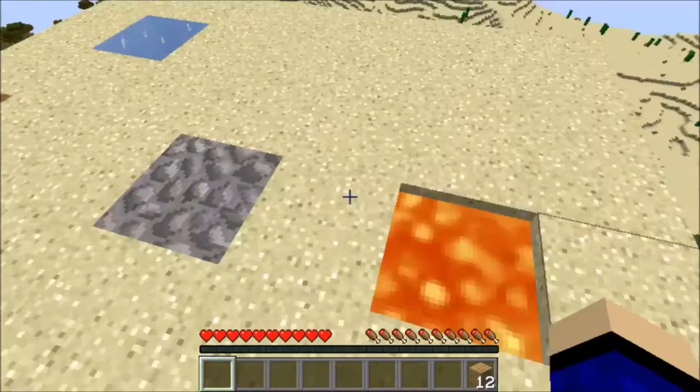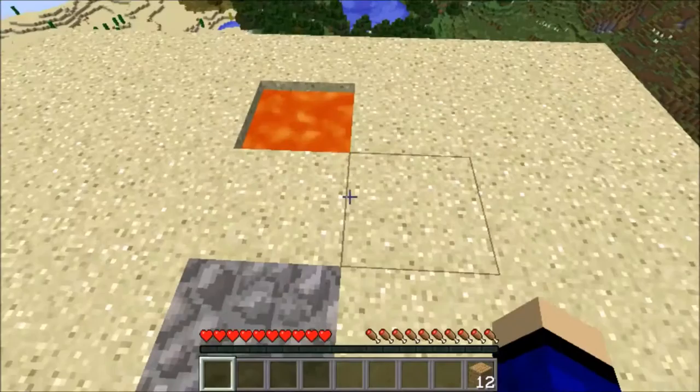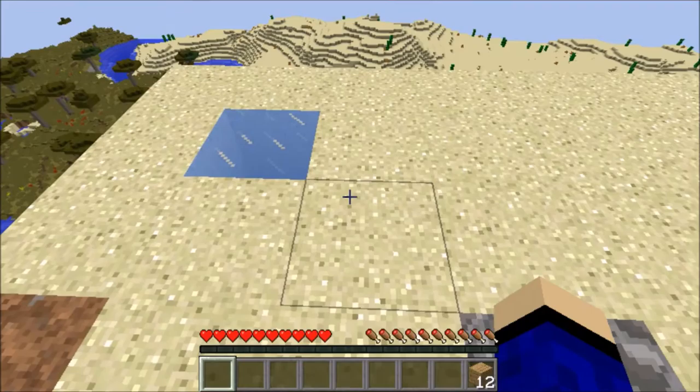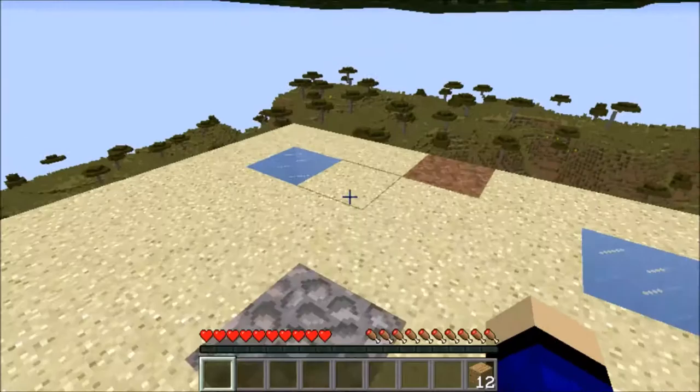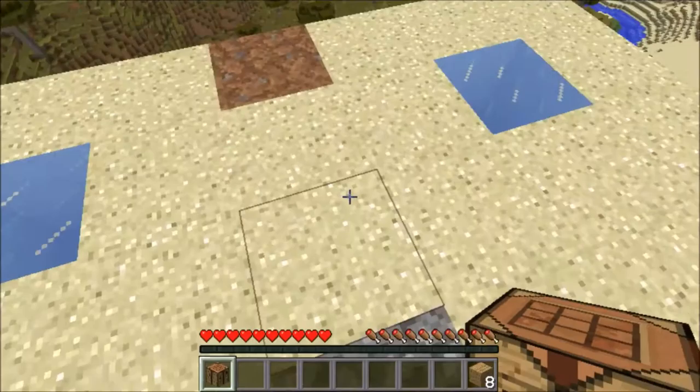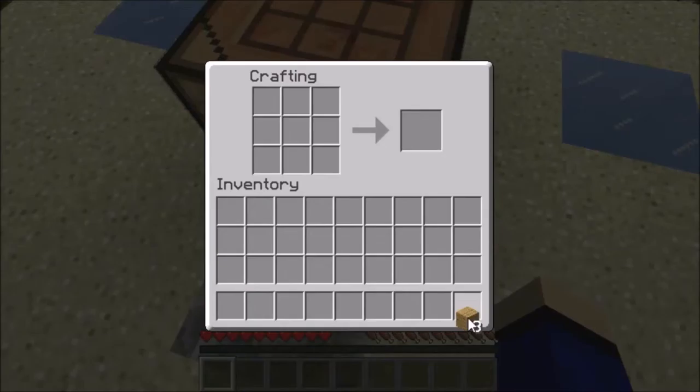Wait, no — I don't need the iron, I keep thinking I need iron. So when I make the cobblestone generator I could collect the cobblestone, make a furnace, use the oak wood — not the slabs but the normal wood — and that can be converted to charcoal which makes torches. So let's make a crafting table, some sticks, and a little pickaxe.